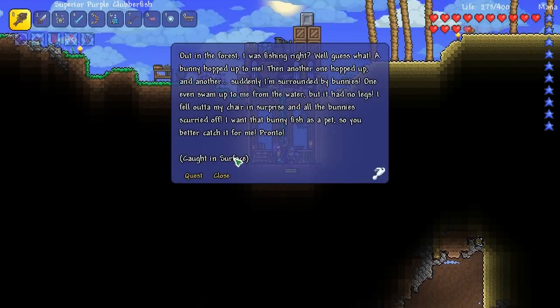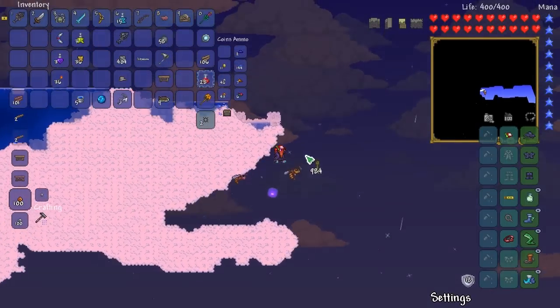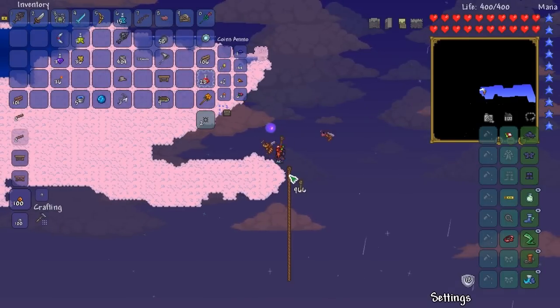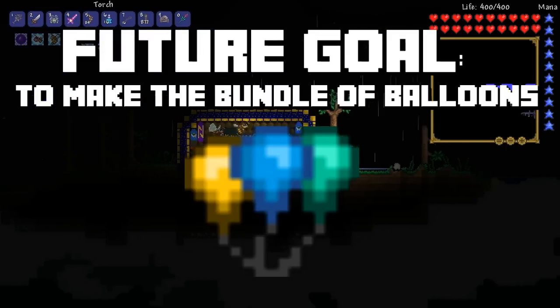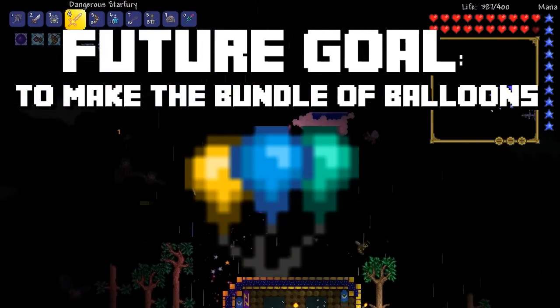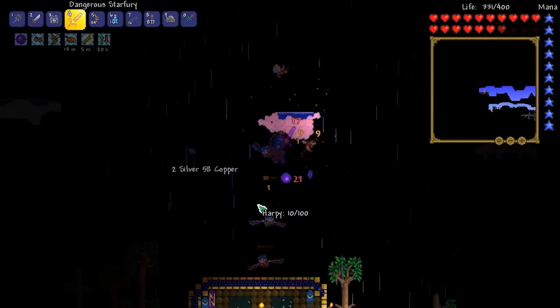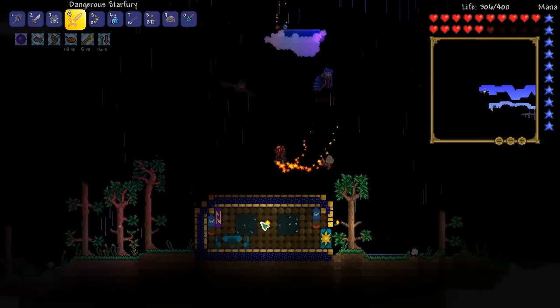Easy quest, I can do that. I found a sky island — even though we don't really need it right now, it's always good to have in the future. So now I got to put down like a billion ropes. We need to combine this with the cloud in a bottle, and then the same thing with the other blizzard in a bottle, or sandstorm in a bottle.